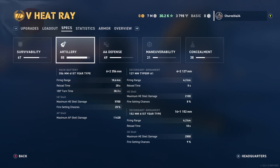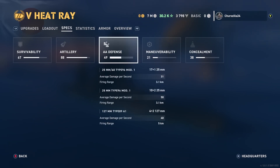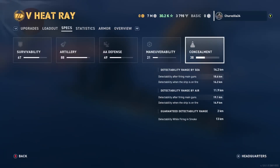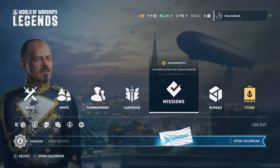Reload time is 5 seconds on one secondary, 10 seconds on the other. AA defense is 49 — not as good as American ships. Maneuverability is pretty decent for a Japanese ship. Concealment is alright, I'm not sure it's that great though.